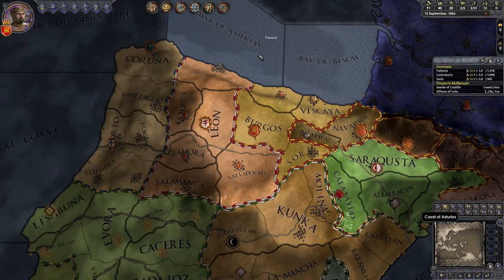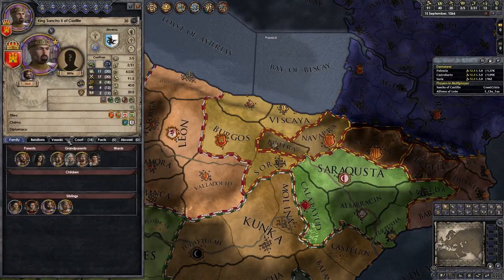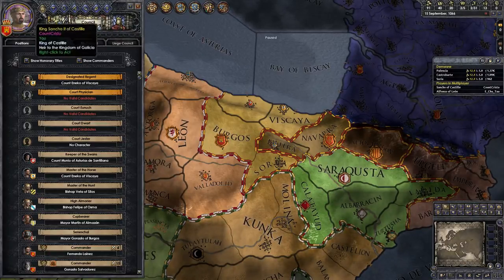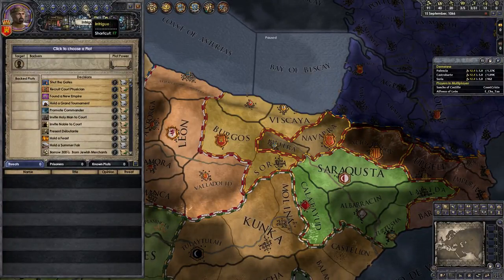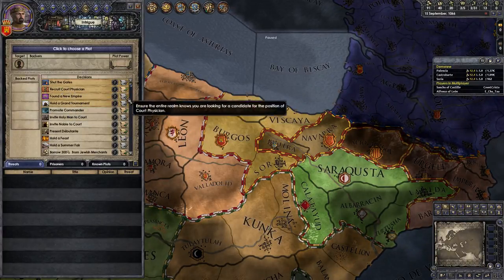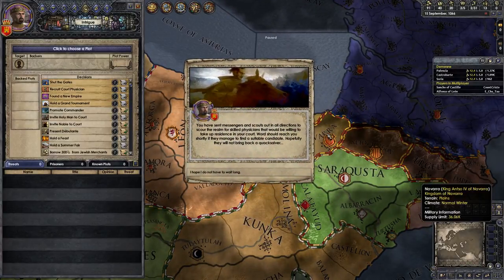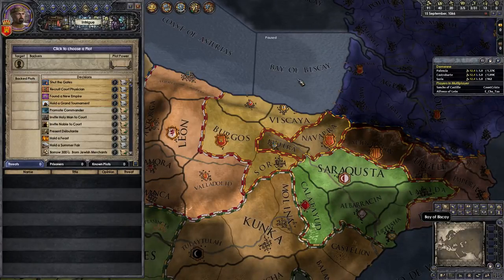So we're going to the council screen. I've got to grant titles - that's one thing I forgot to do. There's the court physician. That's an important thing to always do at the beginning of a campaign. Go to the intrigue menu - you see all the icons in the top left, those are your menus like previous Paradox games. Go to intrigue, which is the one with the little sword and letter. Click to choose a plot. Recruit court physician is one of the options. That'll cost you a little bit of money. If you press it, you're going to get a pop-up: 'You have sent messages and scouts in all directions to scour the realm for skilled physicians.'